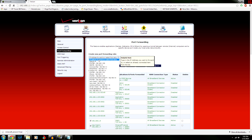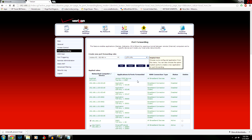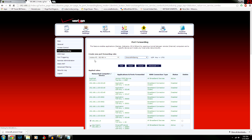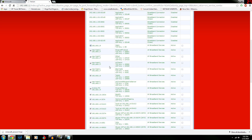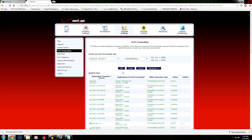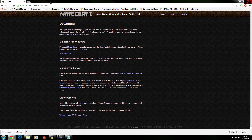Under firewall settings and port forwarding, select your IP from the dropdown — mine is 192.168.1.4. Then select the 'Minecraft Hill Gaming' port rule we made and click 'Add'. If you already have a 25565 server on your network, just go back and change your port number.